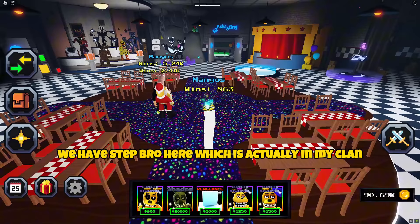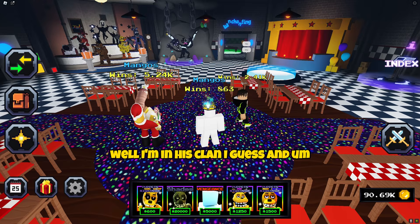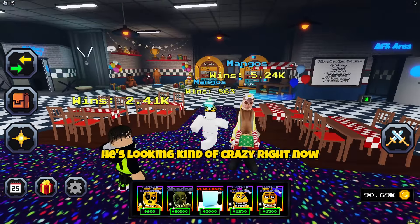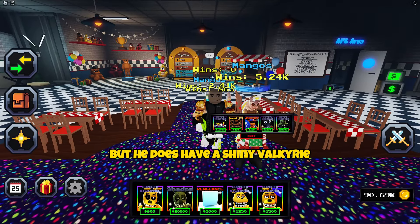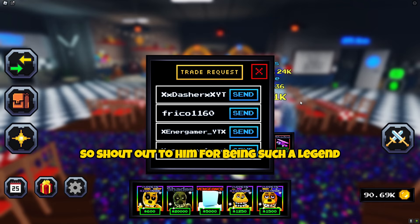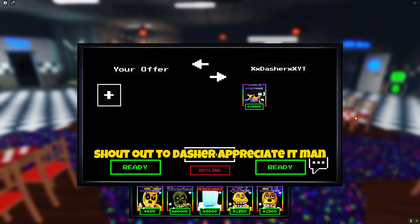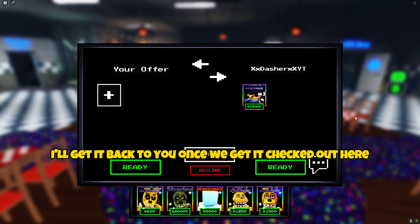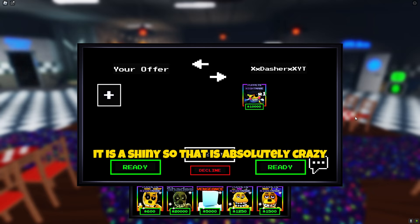We have Stepbro here, which is actually in my clan — well, I'm in his clan I guess — and he does have a shiny Valkyrie he is going to let us use for the video. Shoutout to him for being such a legend for letting us use this unit. Shoutout to Dasher, appreciate it man, I'll get it back to you once we get it checked out here. Big ups to him for letting us use this for the video — it is a shiny, so that is absolutely crazy.